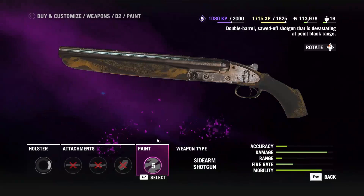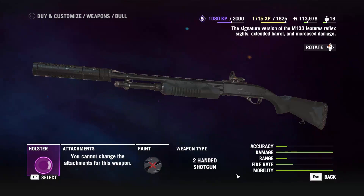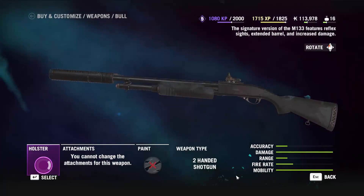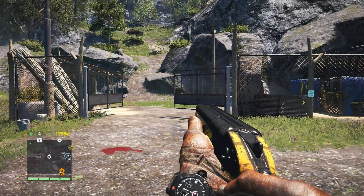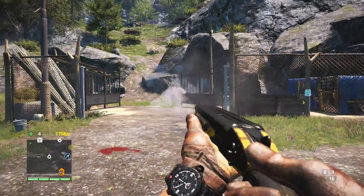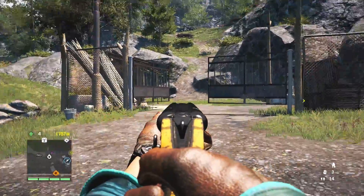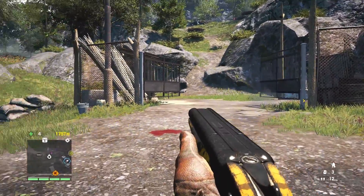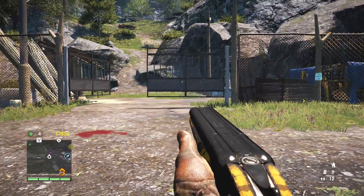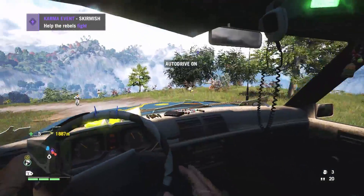Some of the other shotguns, like the Bull — which is a signature weapon you get later on in the game — look like they may be even stronger, but this is actually misleading, because while the D-2 does have lower damage stats per round, it shoots 2 rounds per blast, unlike any of the others, making it one of the strongest shotguns in the entire game. And since it's technically a sidearm as well, you can even shoot it while you're behind the wheel.